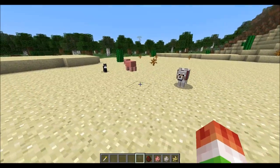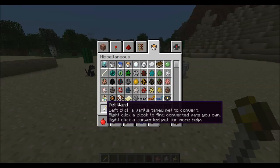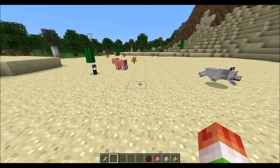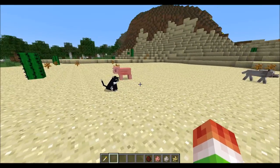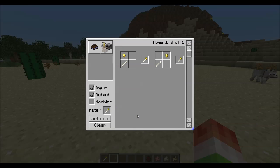The first thing you need to do is generate a world, and once you generate a world you'll notice that you have this thing called the Pet Wand, which gives you some simple instructions. If you do not have the Pet Wand, the crafting recipe is really simple — you just need a bone and a gold nugget, and there are two ways to craft it: either up and down or diagonal.